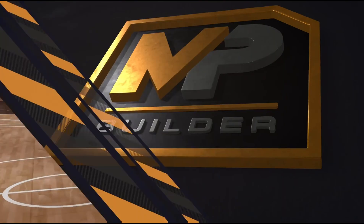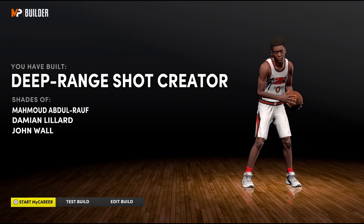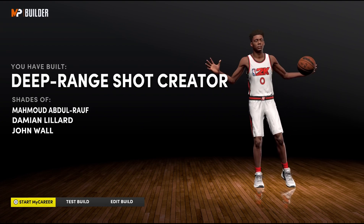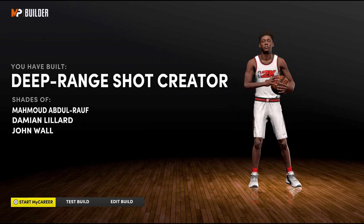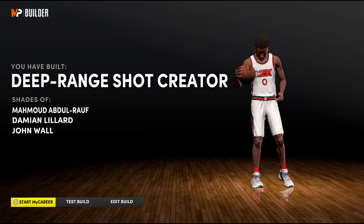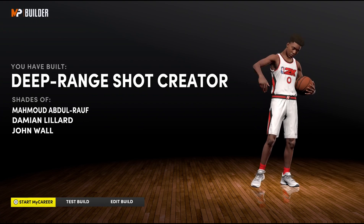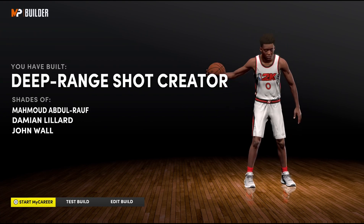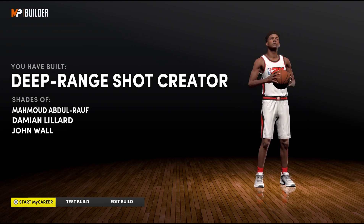What 2K says this build is happens to be a deep range shot creator in the likes of Mahmoud Abdul-Rauf, Damian Lillard, and John Wall. I understand the first two, but why is John Wall coming up as a deep range shot creator? That's not me slandering him — he's one of my favorite players — it's just that John Wall is more of a mid-range shot creator with the ability to shoot threes, but not at a clip where we can call him a deep range shot creator. Hopefully you guys enjoyed today's video. Don't forget to like, subscribe — we're on the road to 1,100 subs and only about nine away. Drop a comment and share the video. It's been your boy AlvinNB10 aka AMR10 — I'll catch you on the next build. Trust me, you're gonna want to fight Samuel for what he sent me. Deuces.